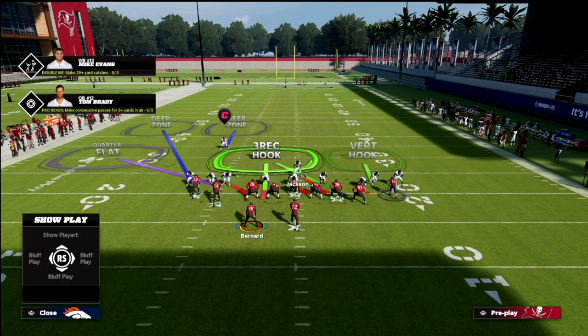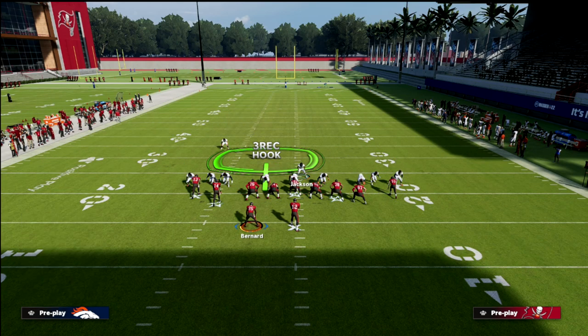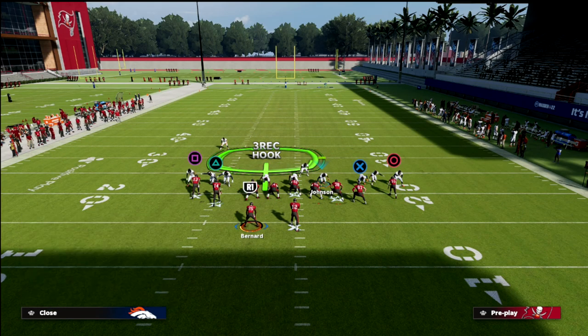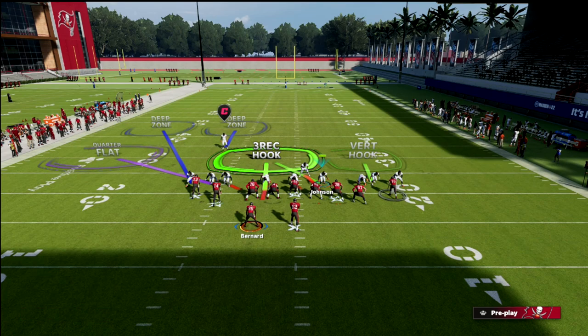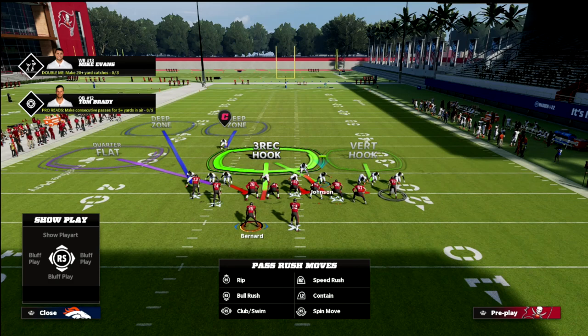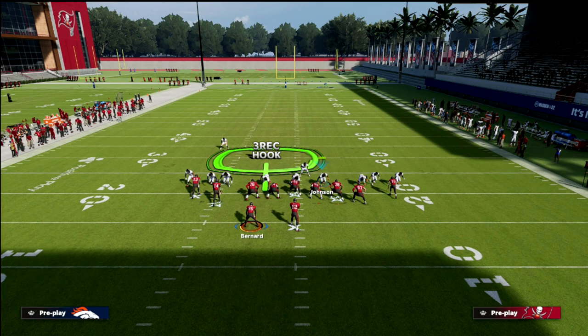With this, you can actually take this guy and do whatever you want — you can cross man him on one of the players over on the left side, put him in a middle third if you want to try to be a little bit more protected if they try to go vertical on you. I like to leave this vertical hook here. You could also man him up on the tight end, which means he's going to basically be a quarterback spy. You could also put him on a hard flat — just do really whatever you want with this guy.